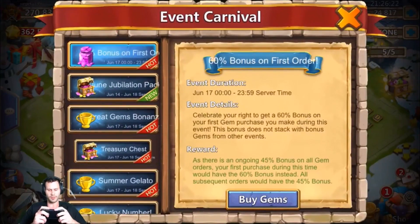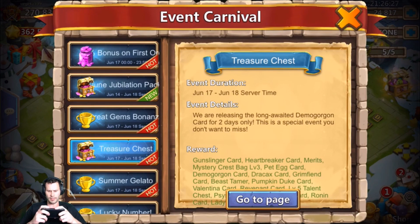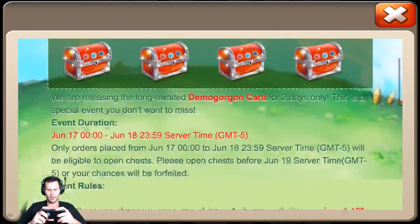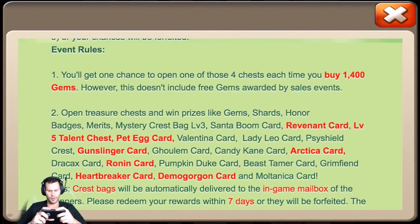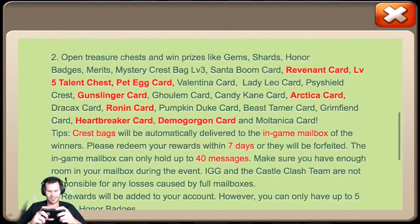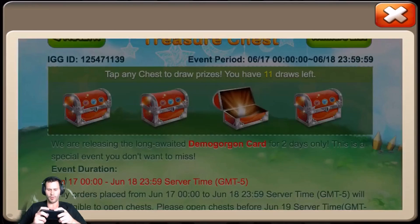Let's do the treasure chest too, just in case we do get Anubis. Can you even get Anubis from this? You can get a Demo, but I don't see Anubis as an option. Just in case Anubis is an option, I still want to do this first. Is Anubis possible? No — you can get Ronin, Gunslinger, Artica, but no Anubis. Why did they not make Anubis possible from this? That's lame.